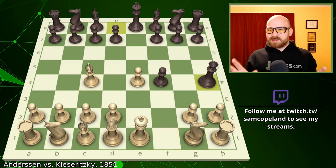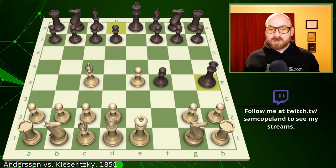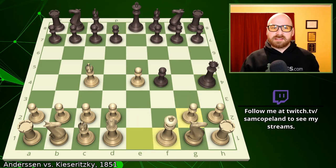Honestly, this is not necessarily the best choice, because the Black Queen will later end up exposed — which is definitely a theme in this game. After Queen to h4 check, you can't block because Black's pawn will capture, so you need to move the King, and the safest square available is King to f1.